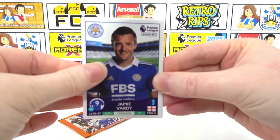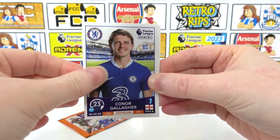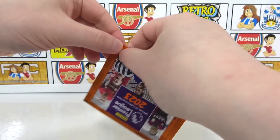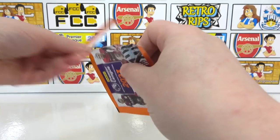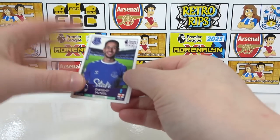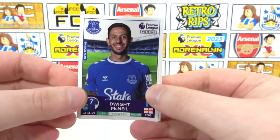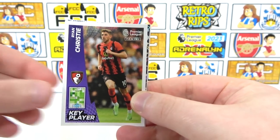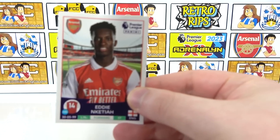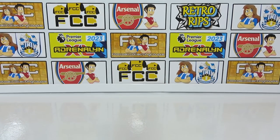We're going to kick things off with Vardy — what a nice little stat. Kiefer Moore, and then we have Lallana, Conor Gallagher, and Sensi. On to the second pack to represent the packs. This collection was released on the 29th of December, and we've already opened the 120-pack box. In this pack we have Dwight McNeil, a key player Ryan Christie, Joe Worrell, Eddie, and then a Sam Johnson. That is it for the packs.